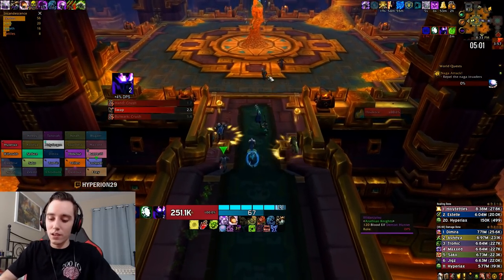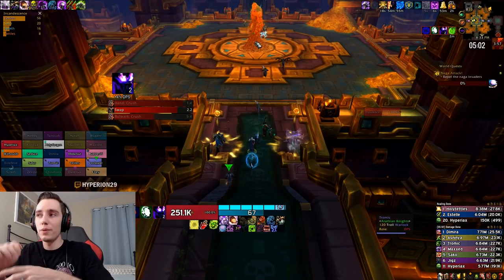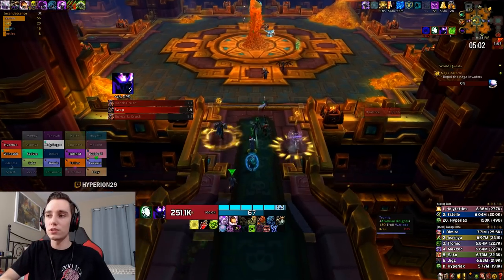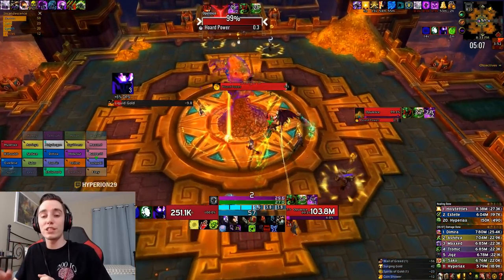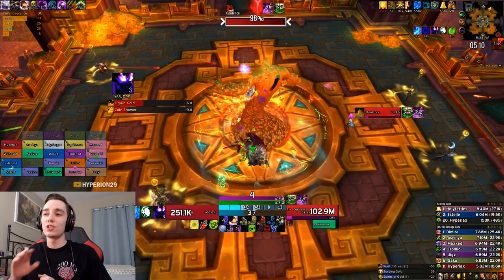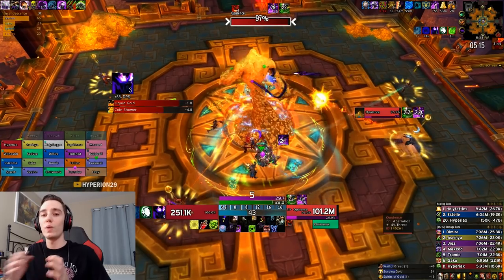Looking at my cooldowns, we bloodlust on the first set of adds. So I'm going to use Army, my second pot, and Unholy Frenzy on the first set of adds. I also want to save Apocalypse, Dark Transformation, and Death and Decay for whenever those adds spawn so I can get out as much cleave as possible. If you are running Festermight as a trait, make sure that you have a fresh cycle of Festermight when you start cleaving the adds — you don't want the Festermight buff active when the adds spawn; you want to start a fresh cycle with the adds.